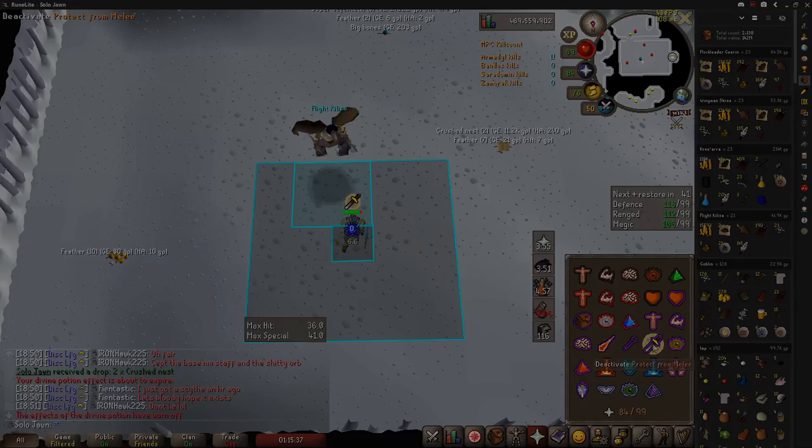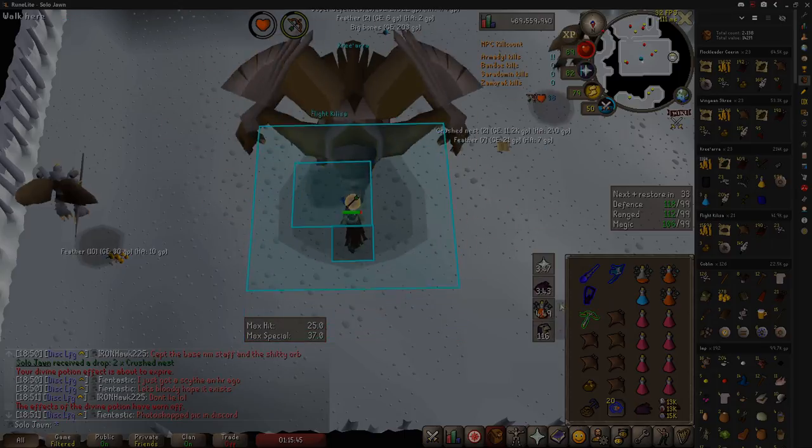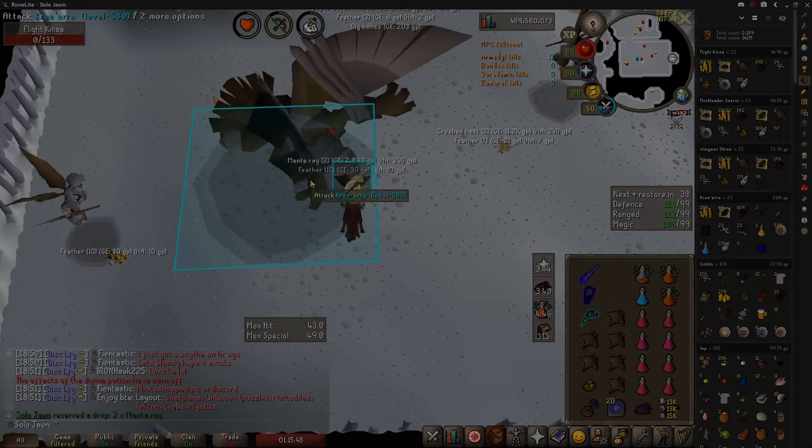Some people like to freeze the melee minion with Ice Barrage, however I think this is tedious and unnecessary. If you find that you're taking too much damage, you can just keep the melee minion alive until right before Kree'arra spawns. Doing this will give you about 30 seconds before the melee minion respawns.